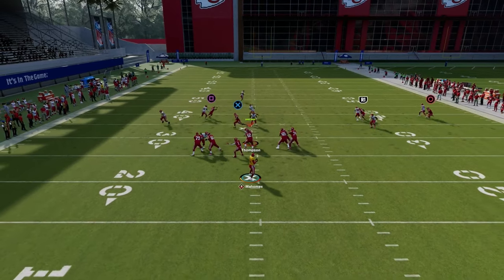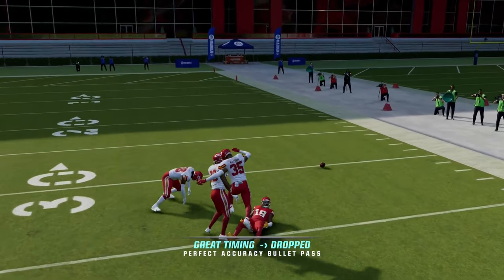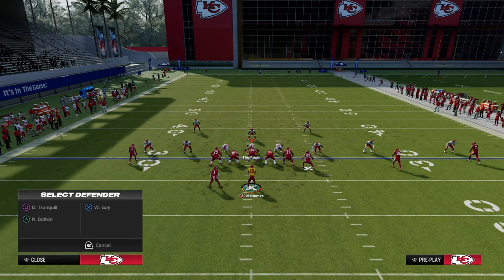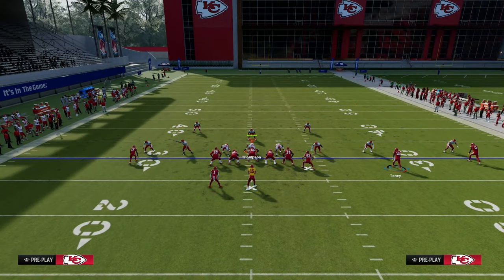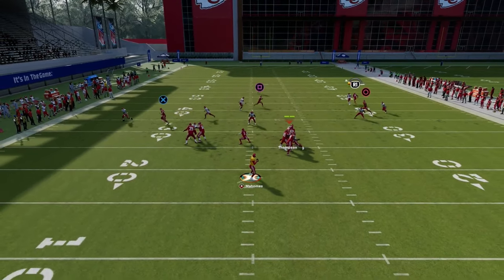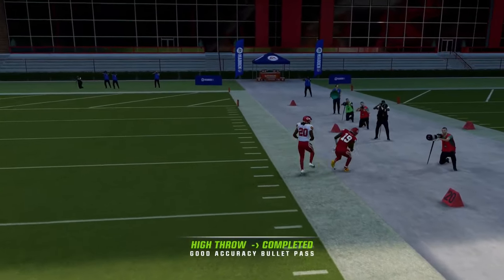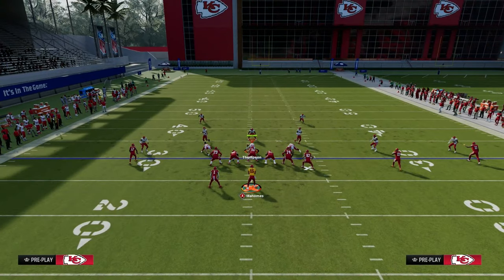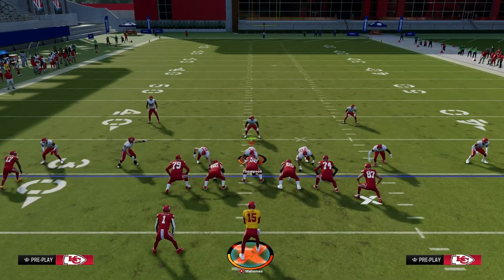You can throw stuff like that on press man if there's no safety help over top. If there's no safety help and they're playing press man-to-man, occasionally you can put this guy on a fade. Sometimes the fade is actually a little better than the streak. If he gets outside leverage, I can free-form him up to the outside and it puts the ball where he's either going to catch it or it's going to be a knockout. So if you want to take a shot to get them out of press man, that's really important.